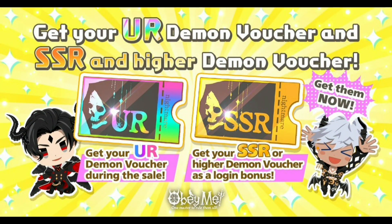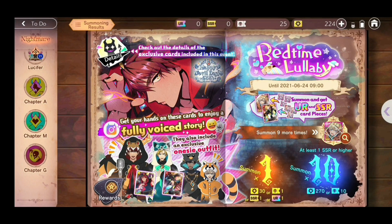Next is the newly introduced UR Demon Voucher and SSR and Higher Demon Voucher. These Demon Vouchers are similar to normal Demon Vouchers except the SSR and Higher Demon Voucher guarantees you an SSR or UR card when you summon, and the UR Demon Voucher guarantees you a UR card. You can obtain the SSR/UR Demon Voucher as a login bonus, and you'll need to buy the most expensive sale to get the UR Demon Voucher. Note that so far these vouchers are only usable for the current event Nightmare.